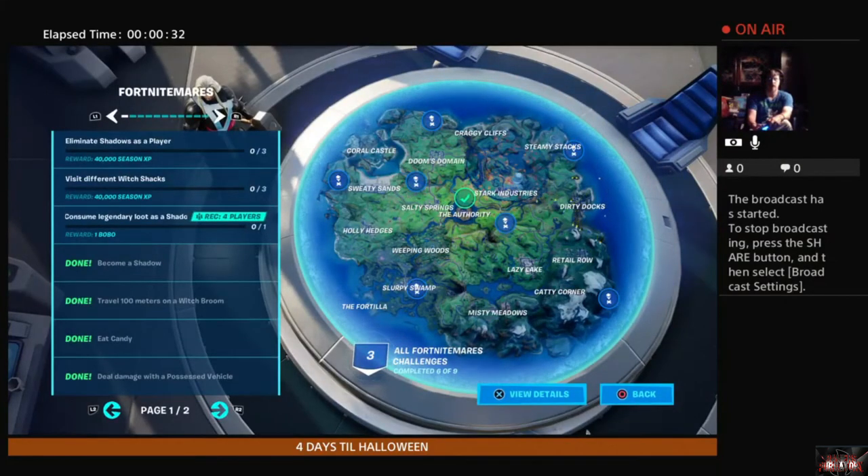We've been doing that the entire event, so no sweat there. Visit different witch shacks — you can see them marked on the map — you need to visit three of those. Consume legendary loot as a shadow, you need to do that one time. I would recommend going after the witch shacks for completing this phase of challenges.